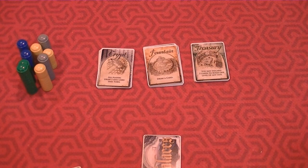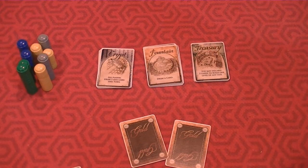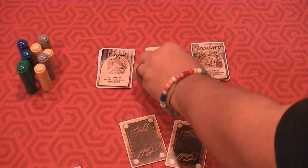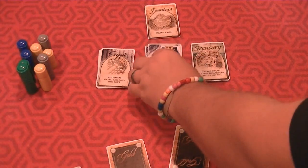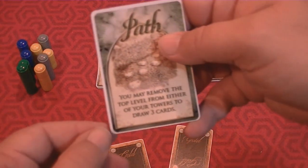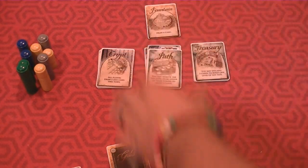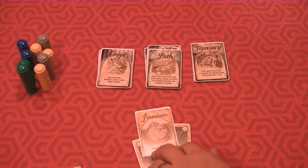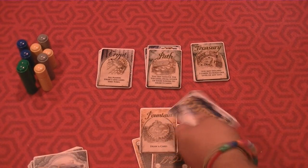I haven't even talked about building the towers, because that's how you win. The person who has the highest of their two towers — actually, you take the lowest of your two towers, and whoever has the highest lowest-tower wins the game. So let's say I bid three gold and nobody outbids me for the Fountain. You take the Fountain and put it where everybody can see it in the middle of the table, then turn the next card over. Say the next card is Path — you remove the top level from either of your towers to draw three cards. You bid, you get it, you get the gold and put it in your discard, then you take the power and draw a card into your hand for the next bid.